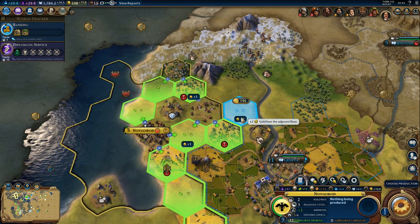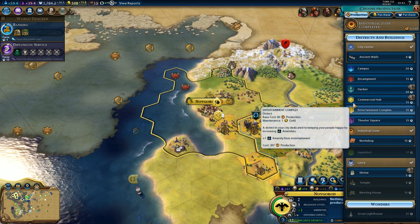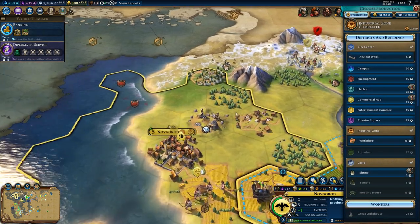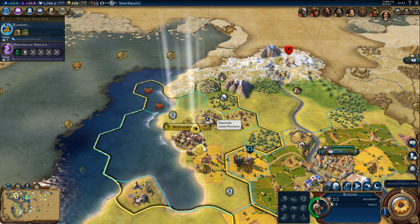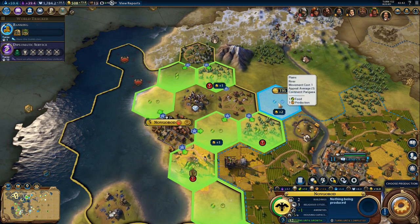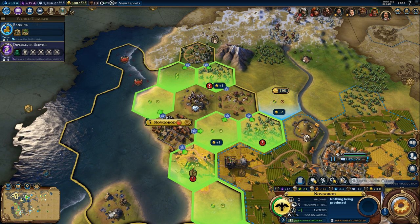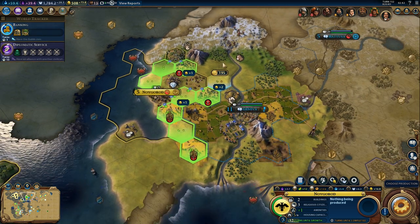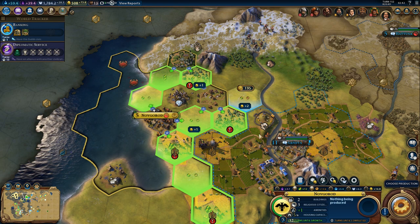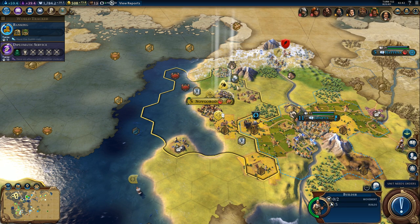We could get a commercial hub with plus two over here — that's the best location. Which means I don't want an encampment there. We could also use the mountain location for a campus, or chop the forest for a campus here. So commercial hub here, campus here, encampment here — that makes sense. We need at least one city with an encampment, and this location will be semi-useful. Let's just get a workshop and chop the forest to speed it up.